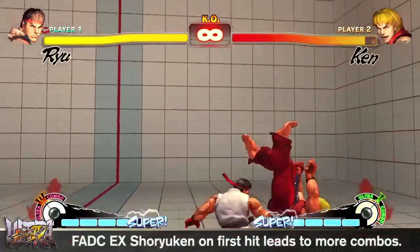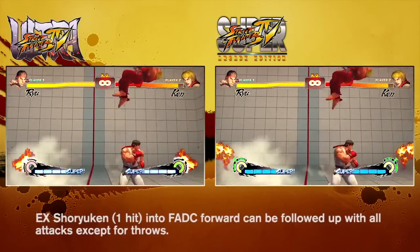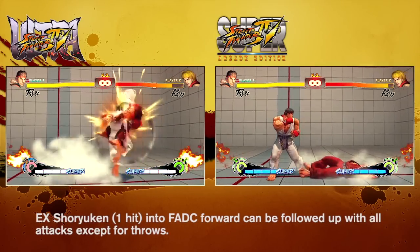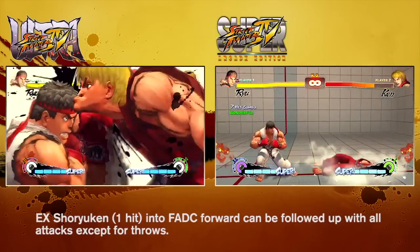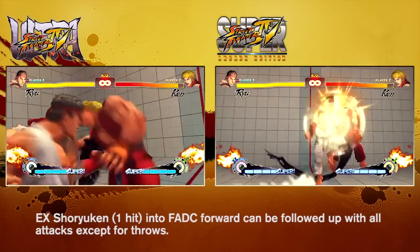Ryu's combo ability was decent but felt very straightforward. Ryu players requested to have some kind of spice added, but no one could quite put their finger on what that spice was. In an effort to solve this issue, if the first hit of Ryu's EX Shoryuken is cancelled, he's now able to connect whichever attack he wants. This means he'll now be able to connect his Metsu Shoryuken completely, or whatever else players come up with.